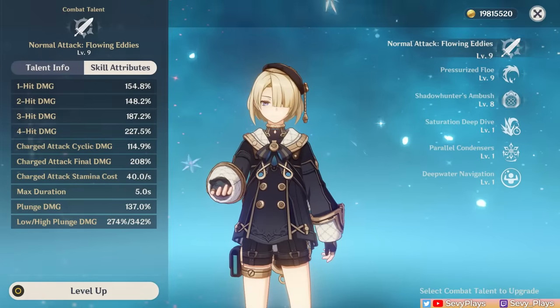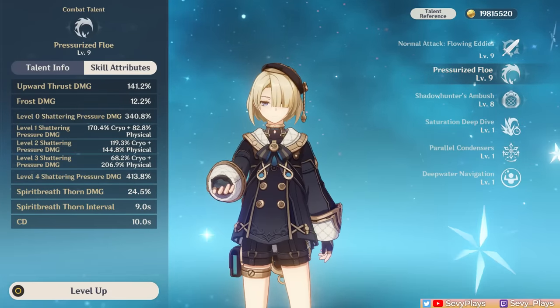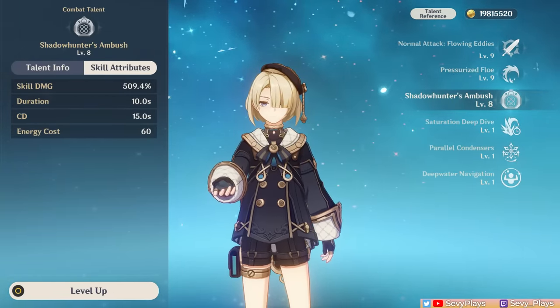For his talent priority, level up his normal attack and skill talents first since those are where his main damage multipliers are. Leveling his burst talent is low priority.